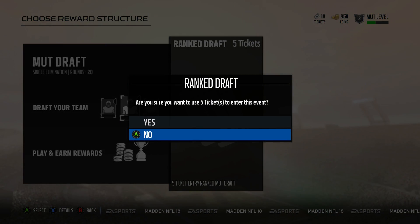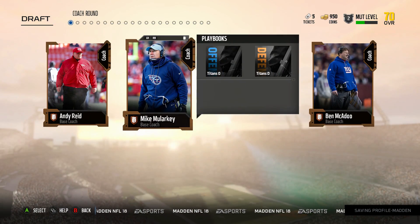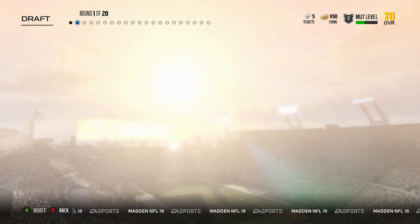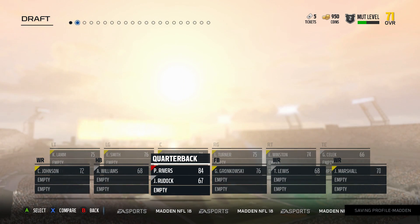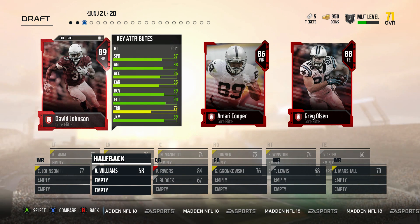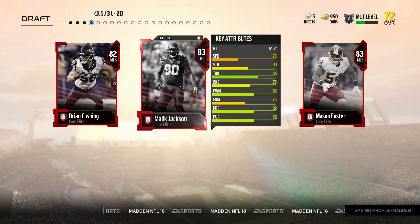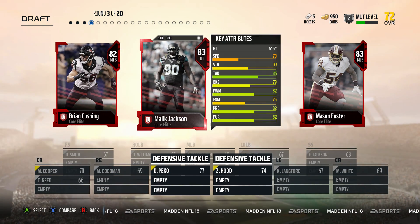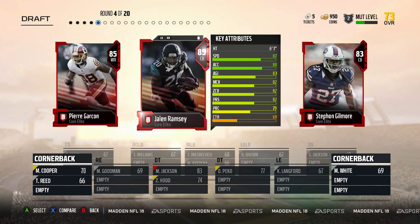We're going to finish off the video today with a MUT Draft. I really enjoy MUT Draft this year — they have 20 rounds instead of 15, which is really big for building your team. First we get our quarterback round and we're going to take the highest overall, Philip Rivers. Next we get one of the best running backs in the game, David Johnson, so we're definitely taking him. This is a hard round — we've got two middle linebackers and both aren't the fastest, so I'm going to take Malik Jackson.